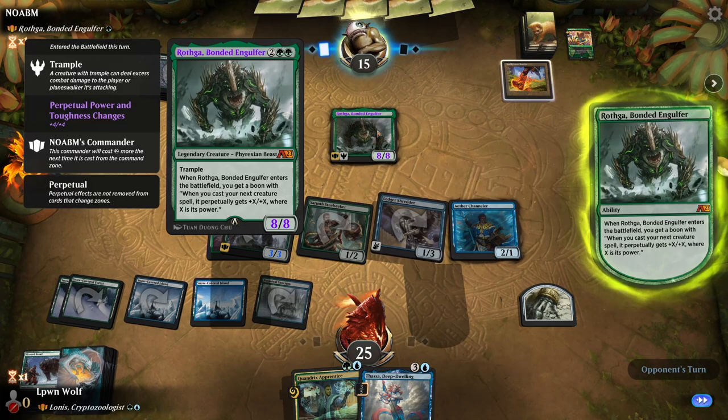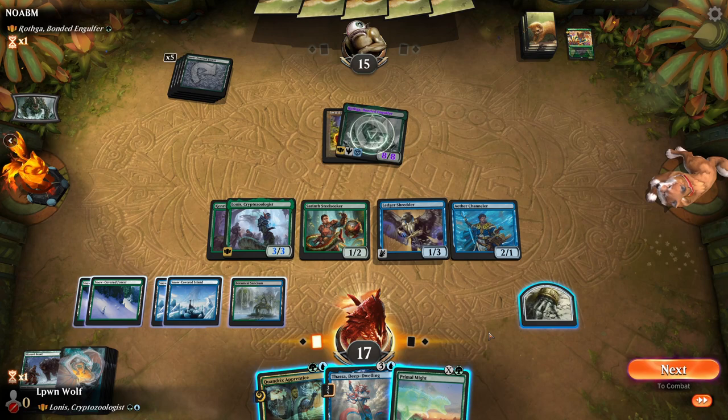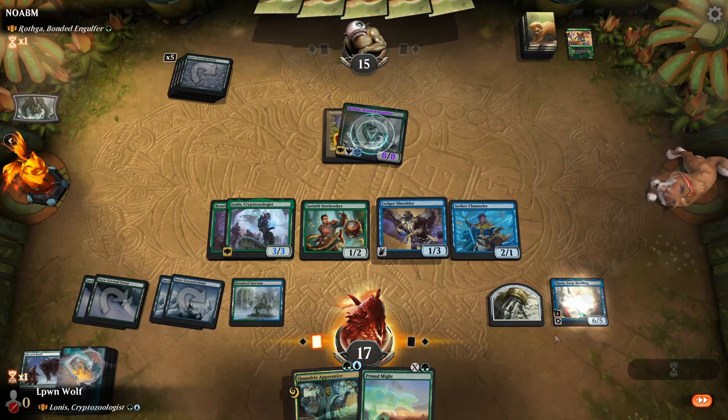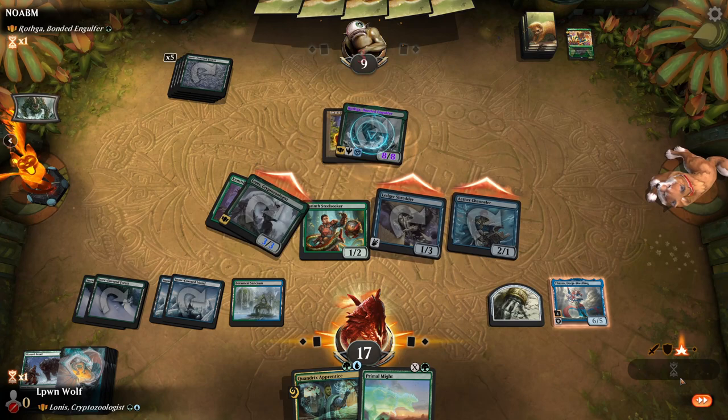Now it's an 8/8 - and it's going to have haste as well. Not going to block that. Jeez, we could literally just die - very, very soon. Let's go for the Thassa and start swinging in with these two. Oh no, we're going to bounce the channel anyway - or flicker anyway. Down to 9.